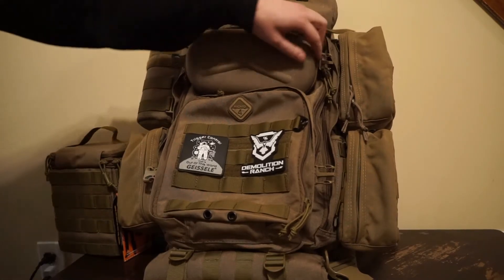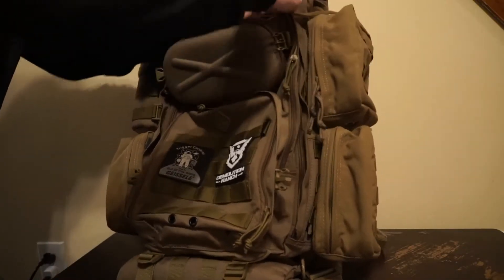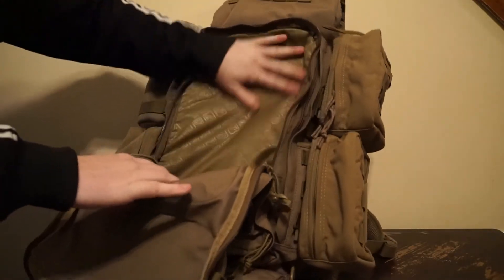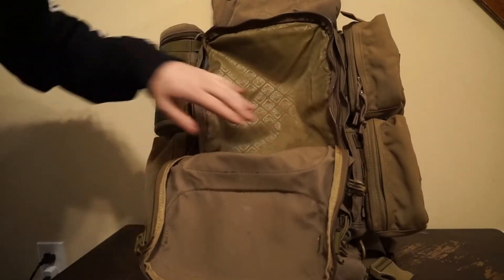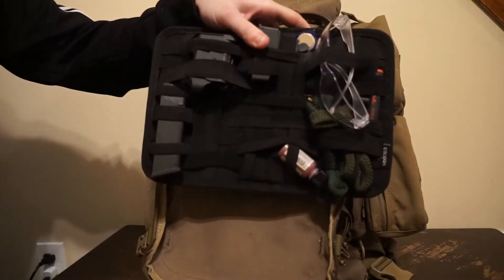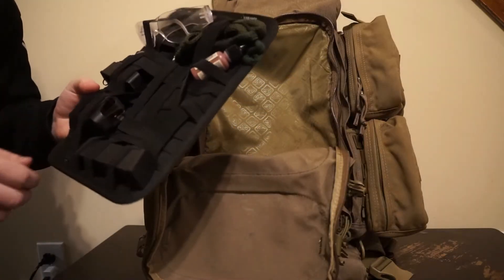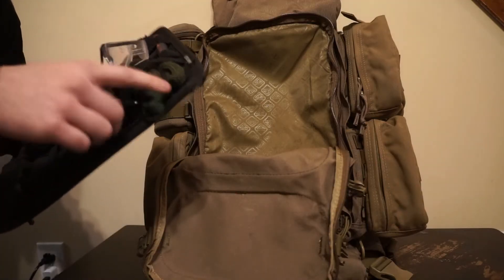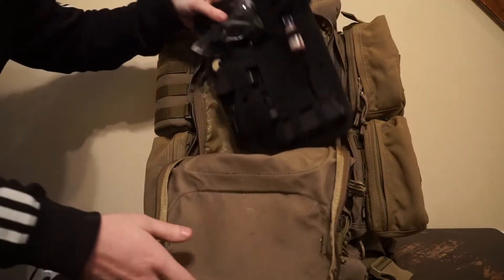Moving back, we have the next bigger pouch — it's just an open pouch, no pockets or anything in here. I typically put my grid-it pad in here. I have my grid-it pouch with just an assortment of things I always forget to take to the range: defensive pistol mag, some tools, mag loaders, field lube, bore snake, stuff like that. I'll do a full video on that at some other point. So it fits right in there.